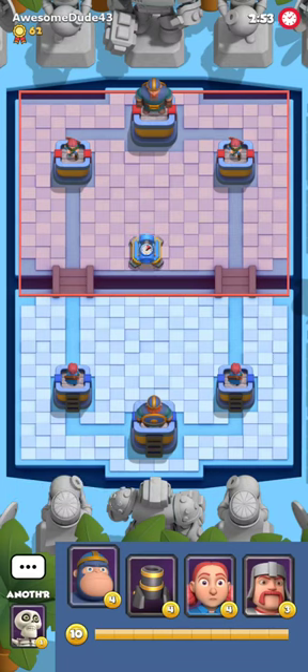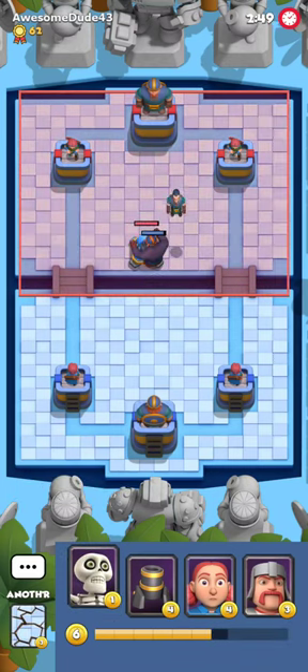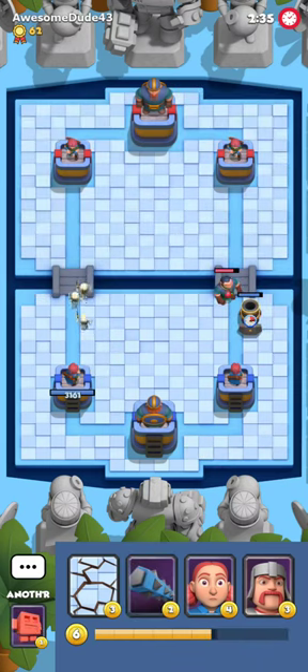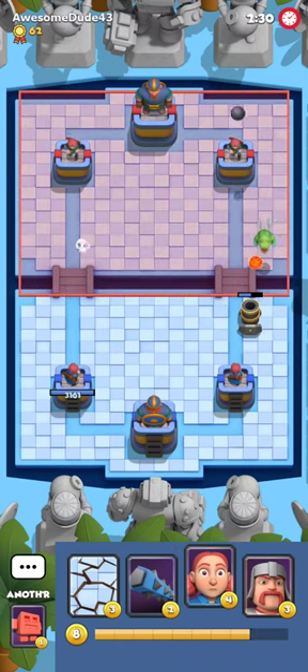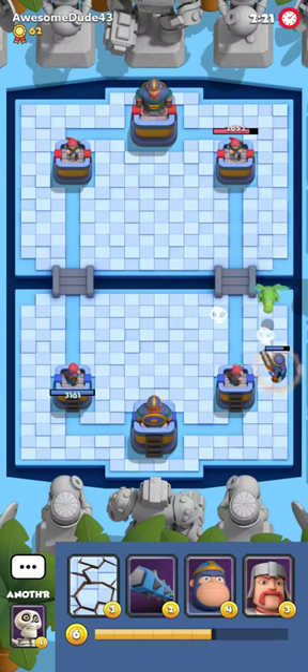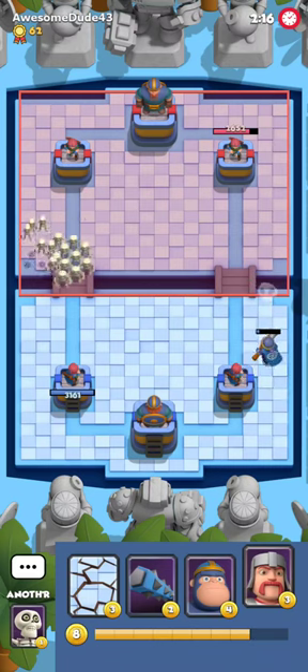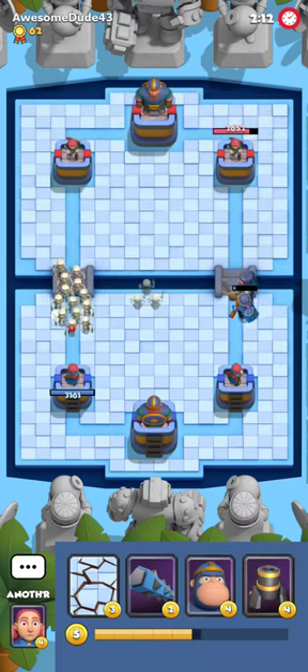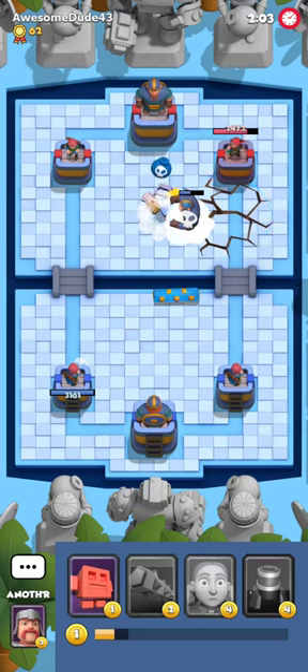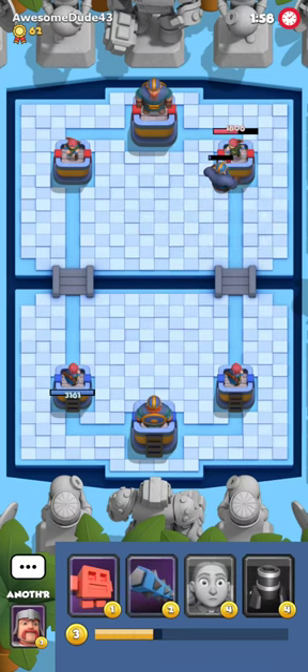Our last opponent of today's video will be AwesomeDude43. He's gonna play Machine Gun, which unfortunately for him will be decent in the meta because it counters Viking Bridge Spam, but it's definitely not gonna be good against our deck. We're going to be playing against Machine Gun with some questionable support cards. It's not good to support your Machine Gun with Twins because these cards kind of fight for different aspects of the game — Twins basically try to break through instantly while Machine Gun wants to control the board. These cards don't complement each other and they're both win conditions.